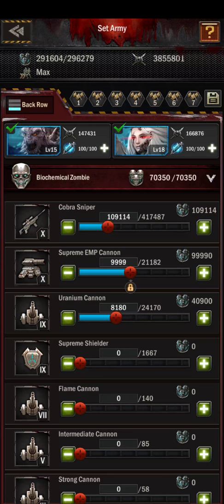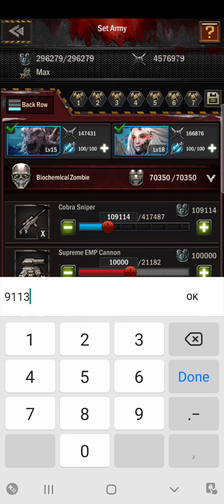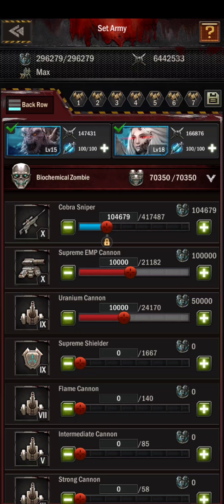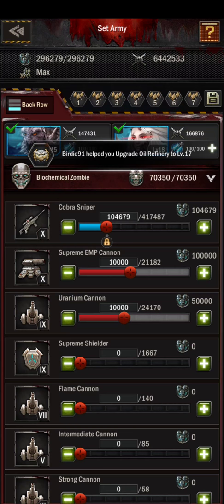For lasers, I like to use 10,000. We're going to use about 10,000 T9 cannons — T11 of course if you have it. The reason I like these is because they hit multiple targets. Even though the sniper is better for killing the boss, I like these because of the multiple target hits.